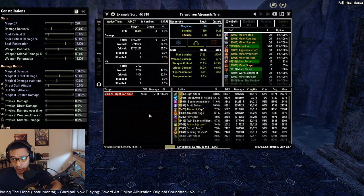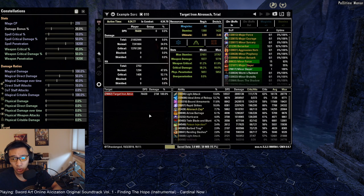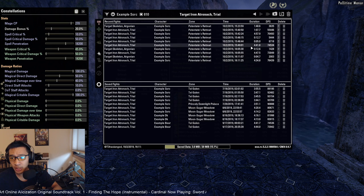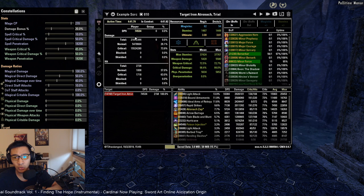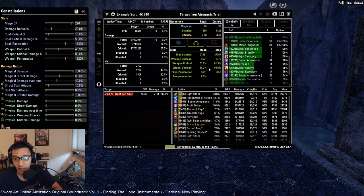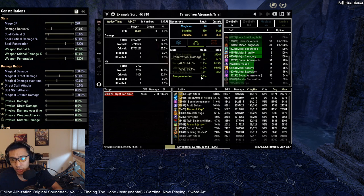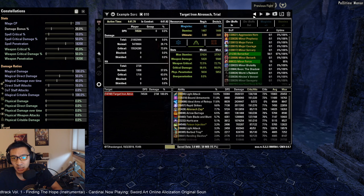Looking at the DPS numbers: with Lakestis I pulled 76.4k on Stam Sorc — I did miss a couple of Major Slayer procs, so it could potentially be even higher. The highest parse with Dragon Guard Elite was 74.5k. Dragon Guard Tactics uptime was 97% throughout the entire fight. Weapon crit with Dragon Guard Elite was 72.5% mean compared to 61.2% with Lakestis — so a notable difference in crit chance, with about a 2k DPS loss overall.